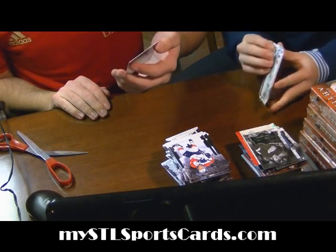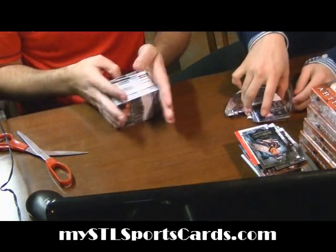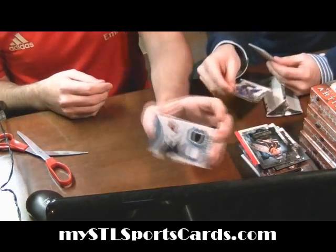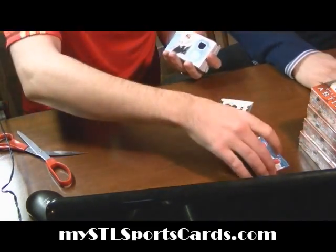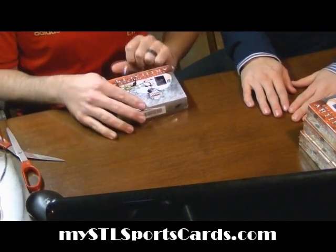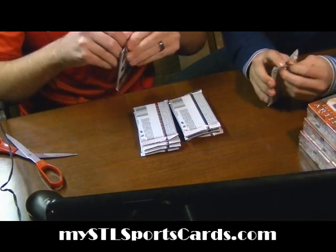Rookie of Blake Jeffron for the Nashville Predators. Dual jersey for the Ducks of Corey Perry — last pack of box number four. Let's do some housekeeping. Box five. Blues cards.